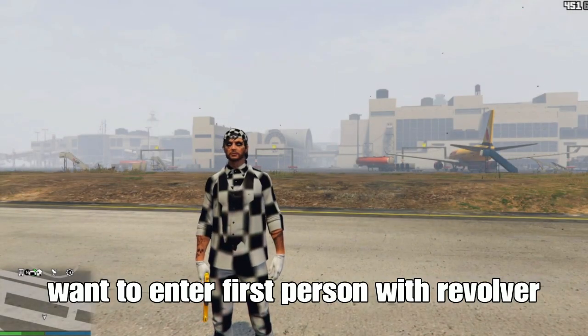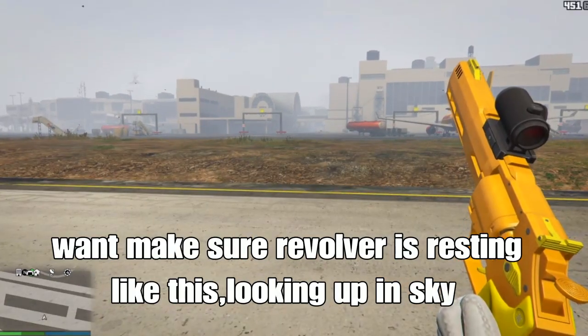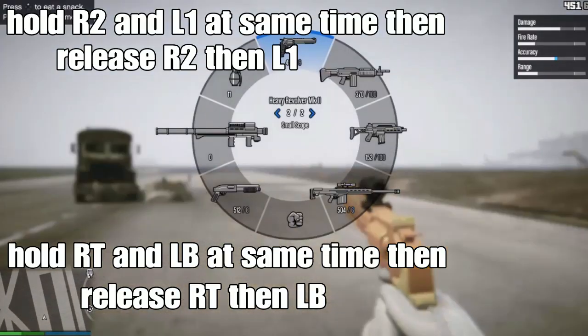You want to get into first person with the gun. From there you can enter. You want to make sure the gun is resting like this, looking up in the sky. So from there, what you want to do is hold R2 and L1 at the same time, then release R2.